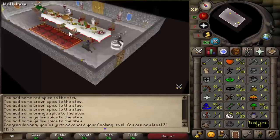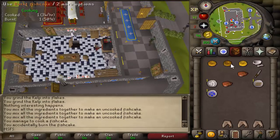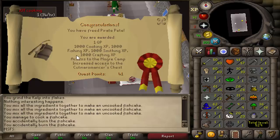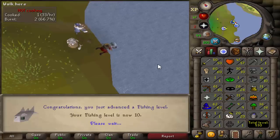Next up we've got to free Pirate Pete. That fishcake was made on the first try — I was scared to burn it. I burnt the second one and I burnt the third one, how lucky was that! Pirate Pete has been saved. That gets us 1000 cooking XP, 1000 fishing XP, 1000 smithing XP, and 1000 crafting XP — very nice. 31 crafting now as well, 10 fishing.